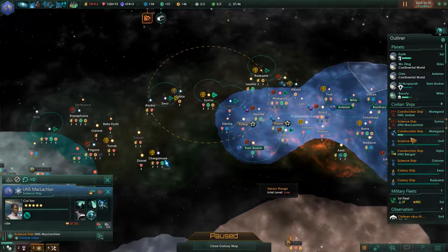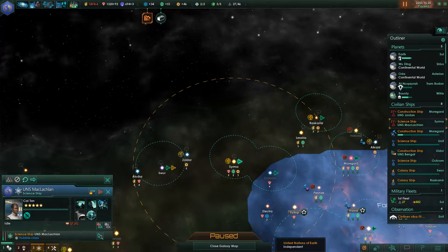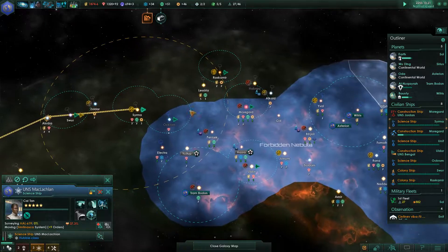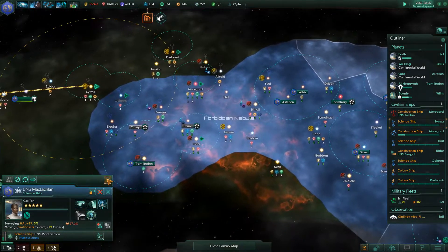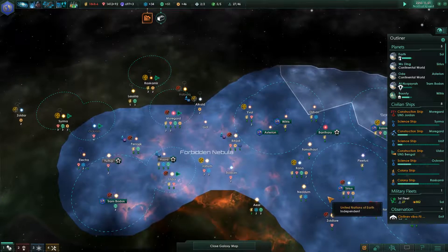I think we'll probably end up fighting these guys eventually. Any anomalies, anything that needs researching? I don't think you can get out that way - no route to selected ships. Actually you can get out and survey that one. Let's go and pause the game again.